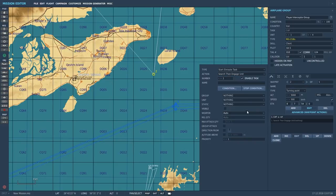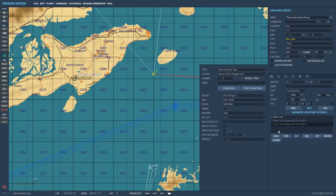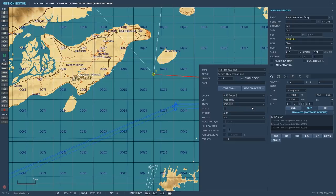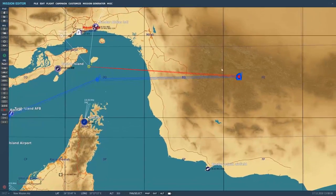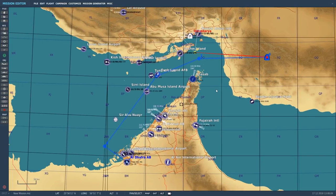At waypoint two we add advanced waypoint actions. Going to 'Add' — 'En Route Task' — 'Search Then Engage Unit.' We do this three times: B-52 Target One, Target Two, and Target Three. Ideally if we could group all three B-52s into one group it would just be 'search and engage group,' but since they're separate groups we have to select all three individually. As you can see, out of waypoint two we now have intercept orders on Target One, Two, and Three.